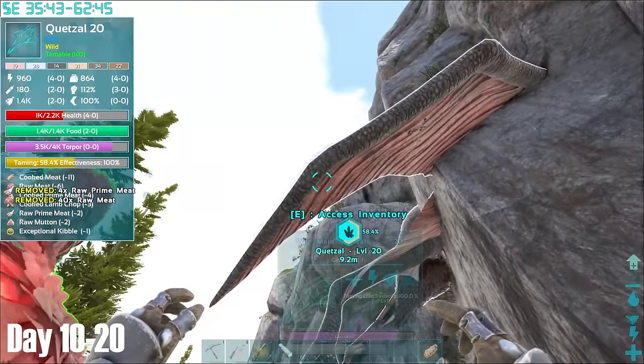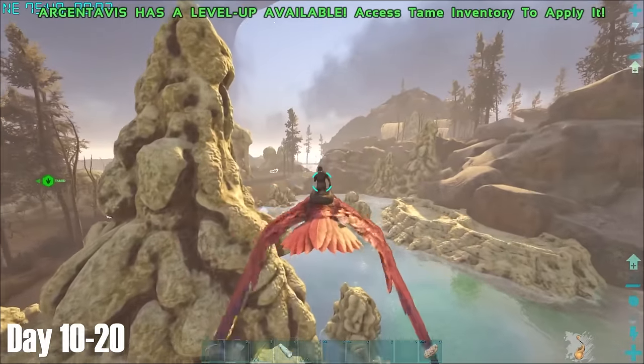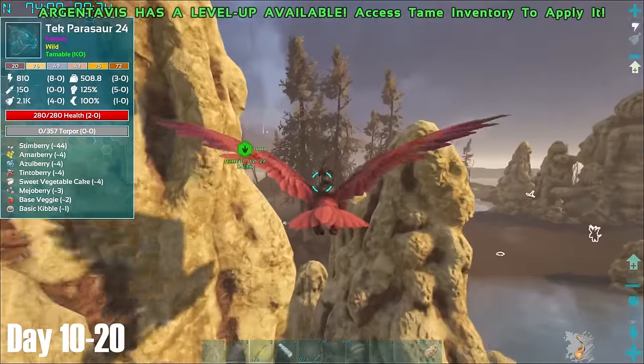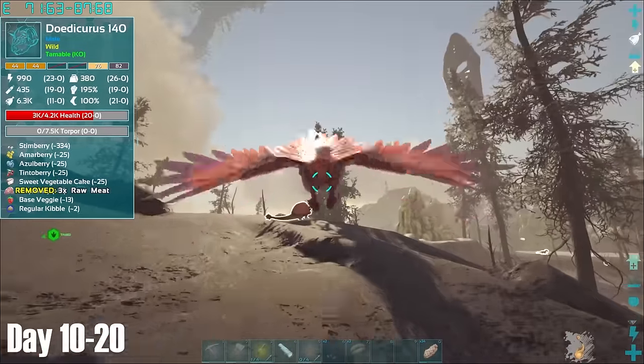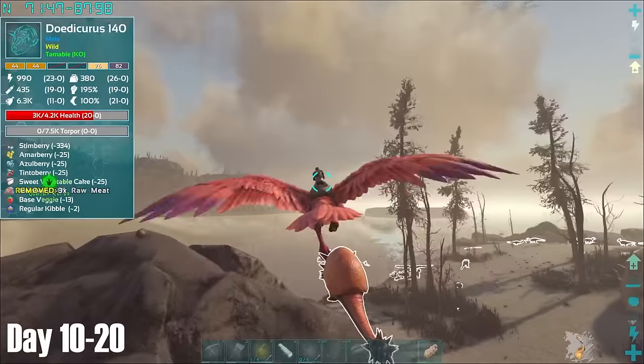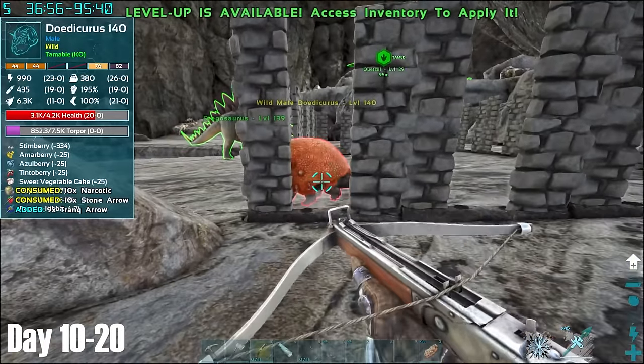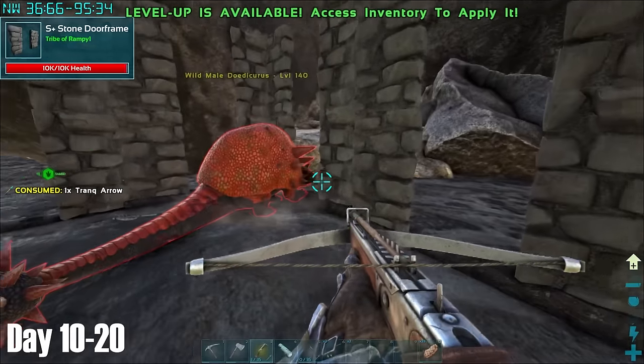While the Quetzal tamed up, I took a visit to the Sulphur Fields on Lava Island, as the wiki had told me there was some oil here. While I found no oil, I did find a far better level Doedie than the one currently in my trap, so I brought him back with me. When knocking a Doedie out, make sure its health doesn't go too low, otherwise it will sink into a ball and you will be unable to apply much torpor to it at all.